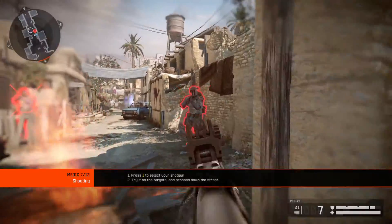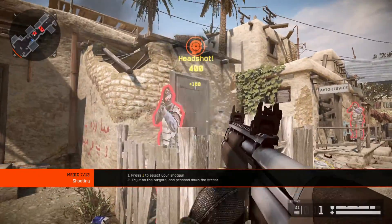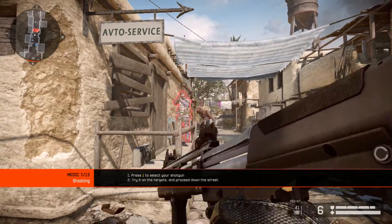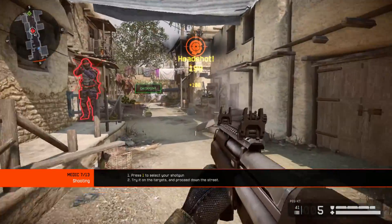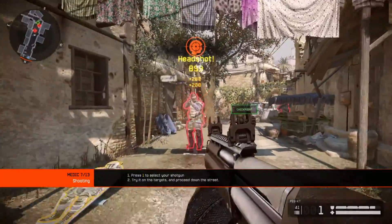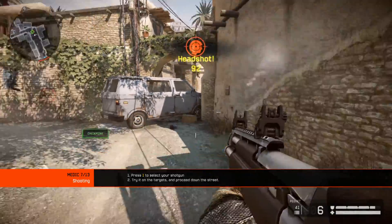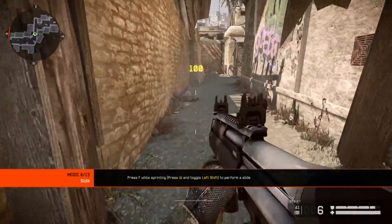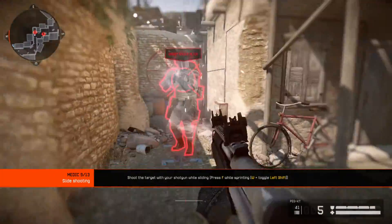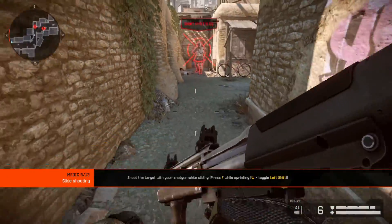Head down the street and take out as many targets as possible. All soldiers of Warface can perform a sliding move. Slide under the obstacle. Mastering the slide is especially important for the medic, as it allows you to dodge the line of fire and deliver a devastating close-range shot. Shoot the target while sliding.